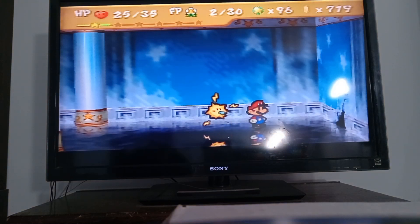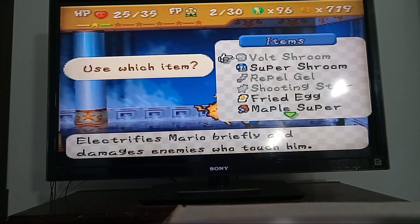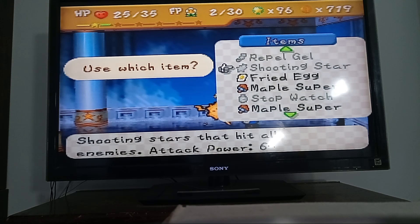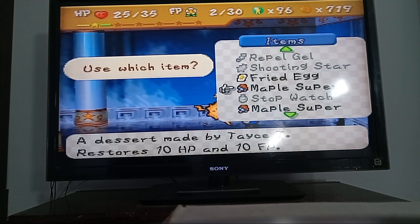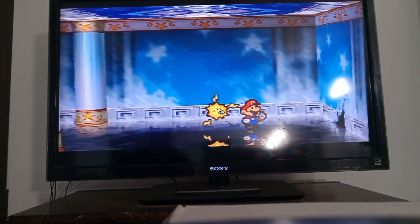Oh boy, I don't have any Flower Points or Star Power left. Jeez, man. What am I gonna do? What am I gonna use? Well, I might as well use one of my Maple Stumpers because I need some Flower Points — I need to do some attacking, of course.